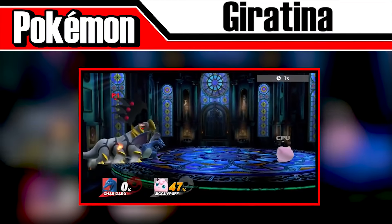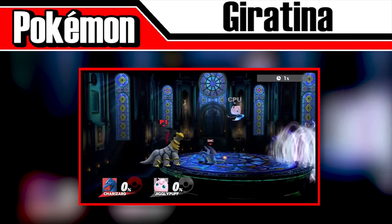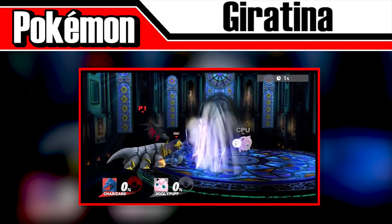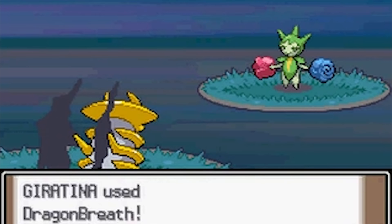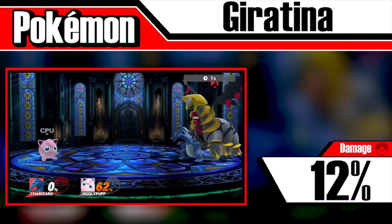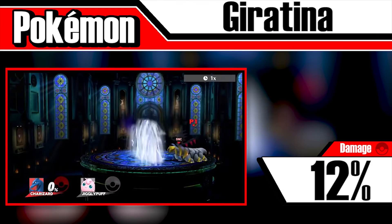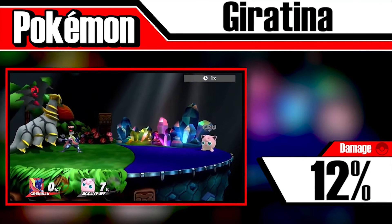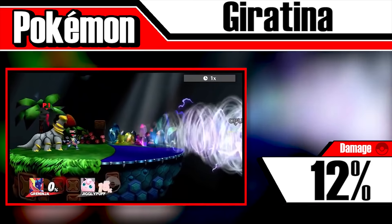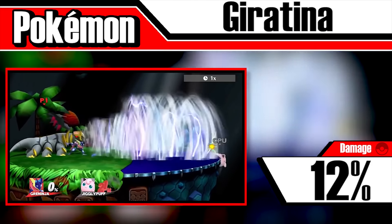Giratina, the first ghost type to come out of a Pokéball in Smash, is perhaps one of the strongest Pokémon in Smash 4. When summoned, the Renegade Pokémon will unleash the move Dragon Breath — three large vortexes that carry enemies away. In the Pokémon titles, Dragon Breath has a 30% chance of paralyzing the target, which probably explains its ability to trap opponents in the air. This move does 2% per hit and 12% if they touch Giratina's body. Though the damage may not seem impressive, this move can easily take you right off the screen — and unlike Genesect, Giratina will turn around if no enemies are in front of it, making it a real challenge to avoid.